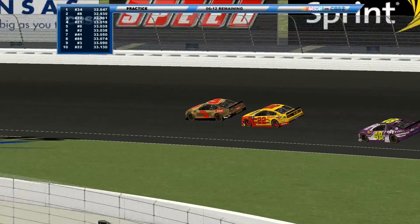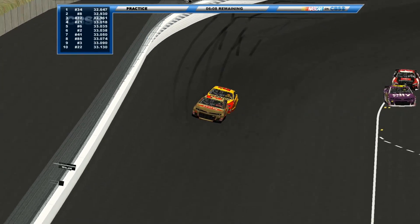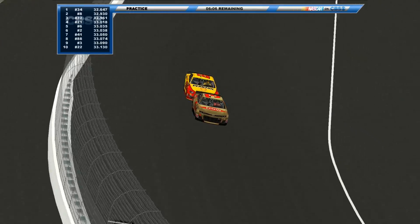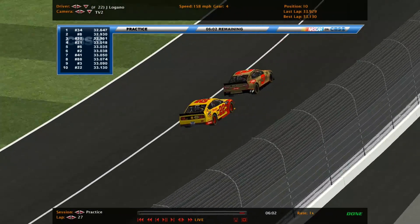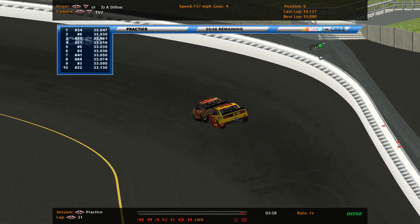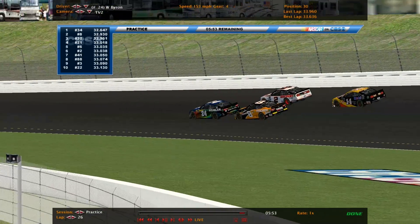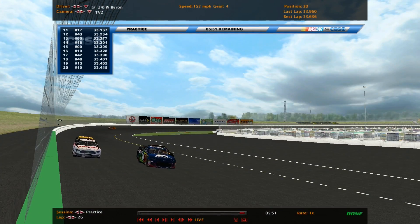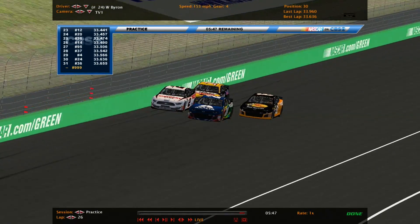Dillon slides in front of Logano. Jimmy Johnson, Eric Jones, now Bale. They hit pit road. 39.9, still in 10th. Dillon still in 9th. There's Boyer — Hamrick, Keselowski, Byron. Byron is the second slowest. Matt Tiff is now the slowest at 33.655. Ryan Blaney was the slowest for a bit, now 23rd.